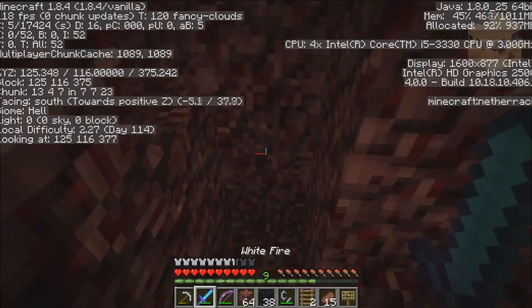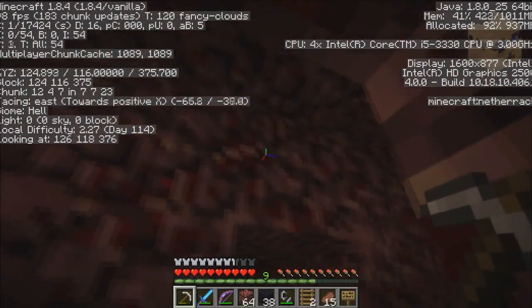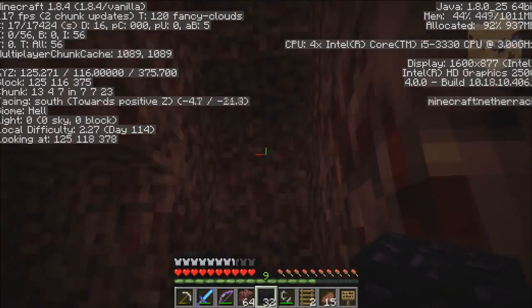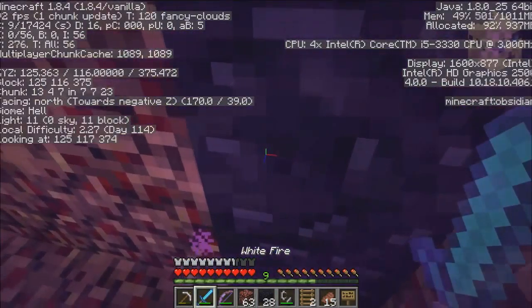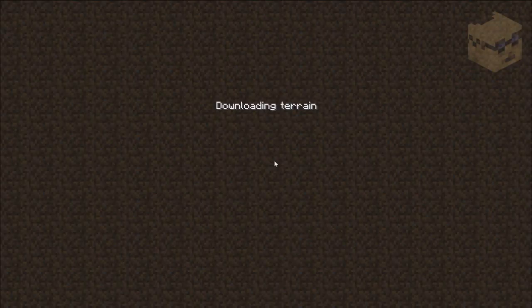I'm always a person who likes their options — gives me the freedom to do what I like to do, which may change several times in an hour. So options are good. Let's see where we go — hopefully to a mesa. The extended download terrain page.